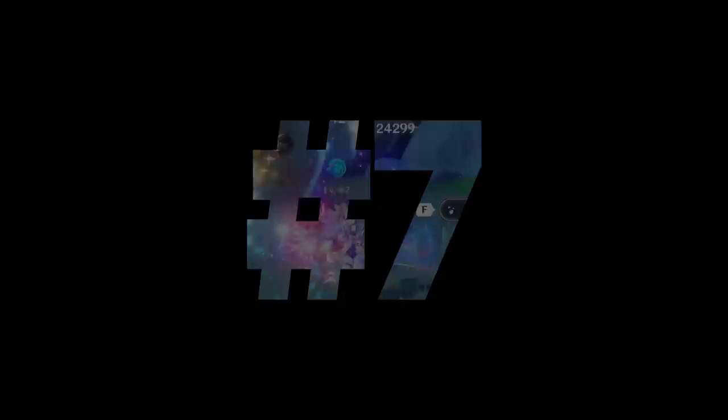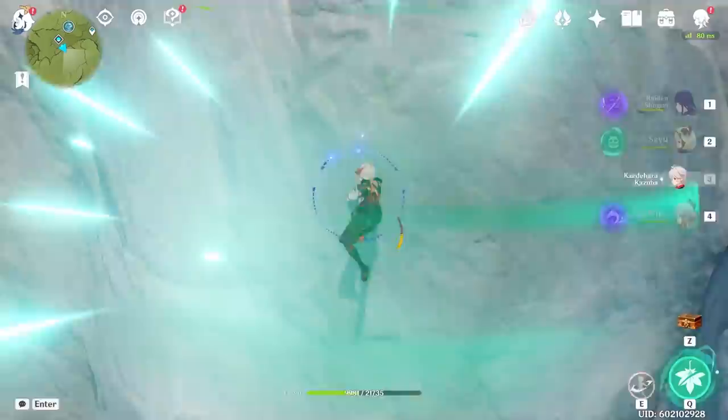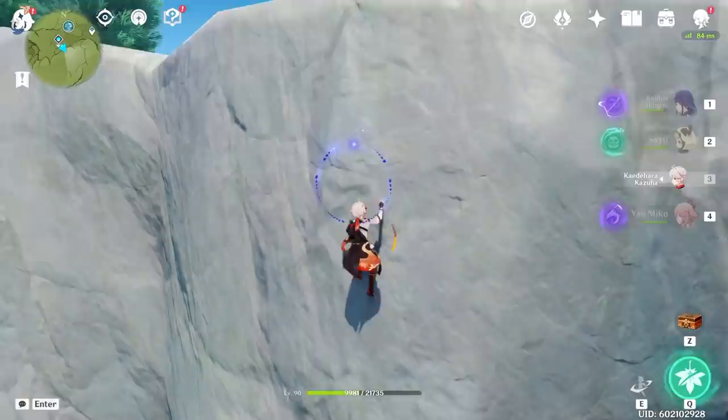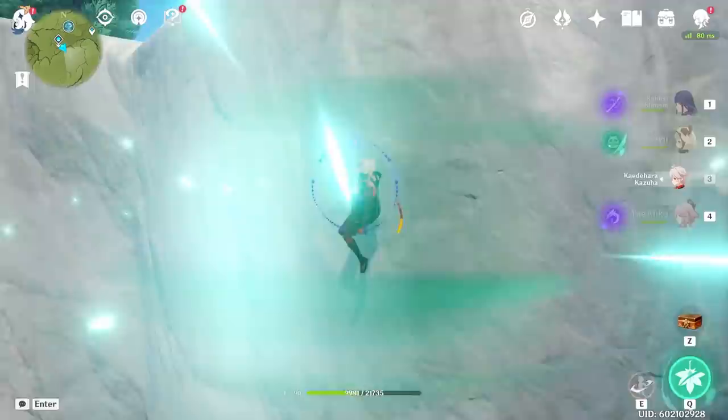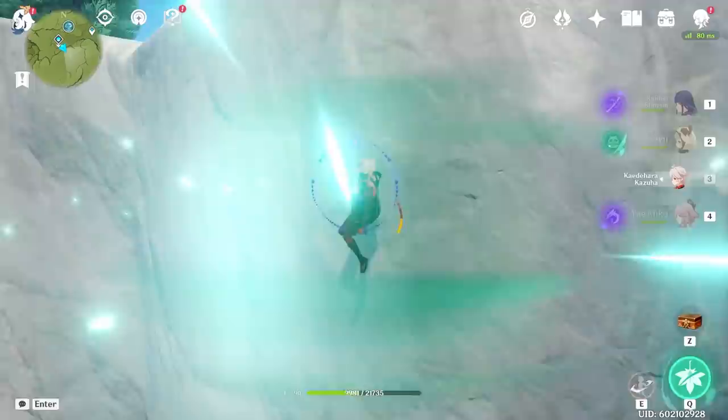Number 7: Kazuha Infinite Climbing. Just press X, E, and then grab on again. You can repeat this every six seconds. So when you are low on stamina, you can essentially infinite climb. I think my finger was on the wrong key, but you get the point — infinite climbing with stamina. And just like that, you can make it to the top. Easy peasy, lemon squeezy.